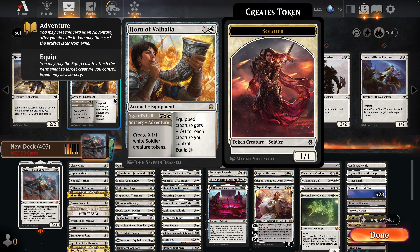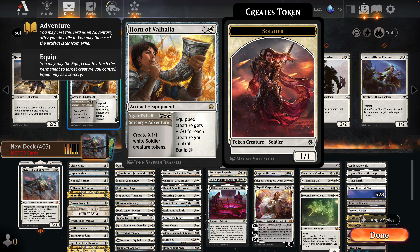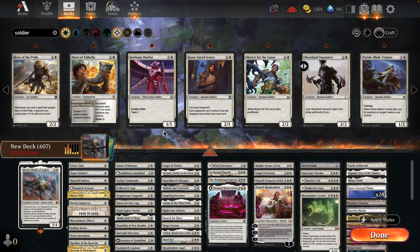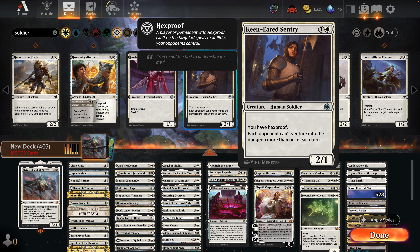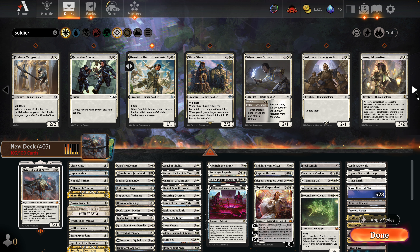There's a card that can create a bunch of soldiers — pretty interesting actually. Equip three is kind of high though. Jawbone Duelist has double strike and toxic one, but we're not going heavy on toxic. We have hexproof here. Martyric for the Cause — when it dies you proliferate, and it gains first strike by paying into it. Training when a creature you control attacks puts counters on a target creature. Interesting.